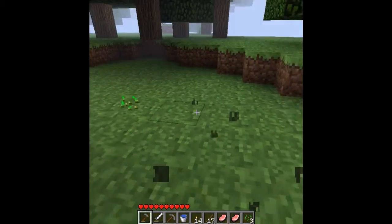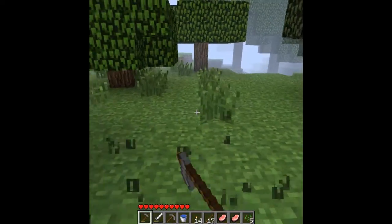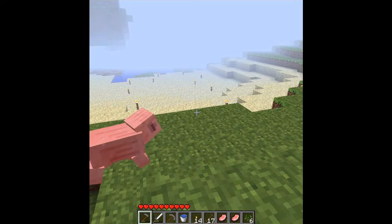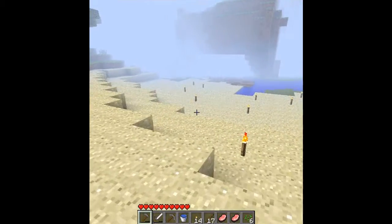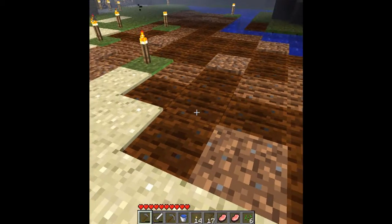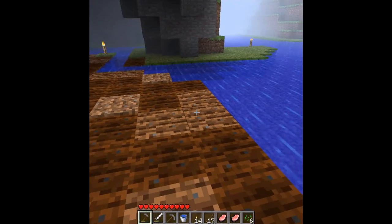I'll be right back until I have a desired amount of seeds. I'm back and I've got six seeds with me now. Now what you need to do is go to the desired place you are hoeing. You will need water to hydrate the soil, like so. You can see it going darker in colour, which means it is hydrated.